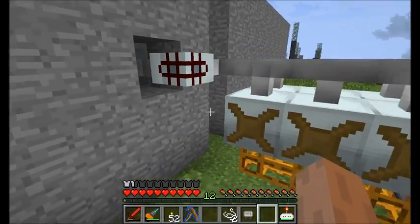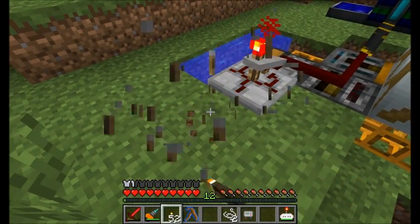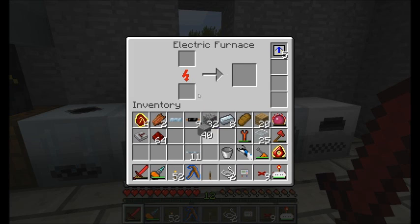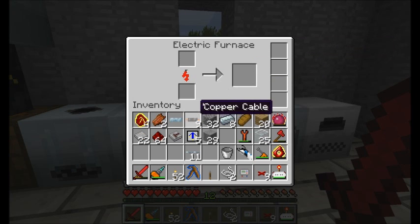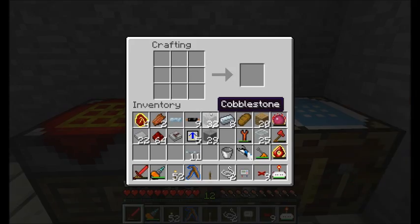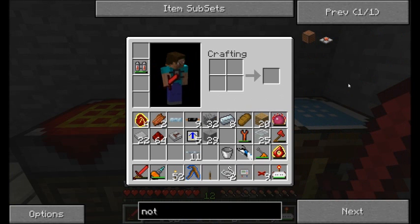I now need to get this logic running and tell it: if that EU detector cable is on, don't tick anymore. So let's cook up a few more of these stone items. Look how fast that electric furnace goes with the overclockers in it — I like it. I'll get an induction furnace eventually. Right now I need to build two gates: a NOT gate and a repeater.